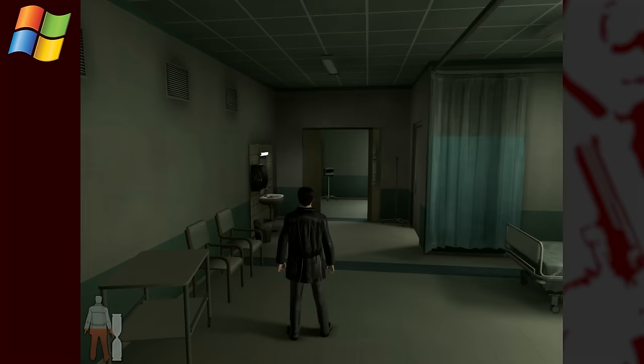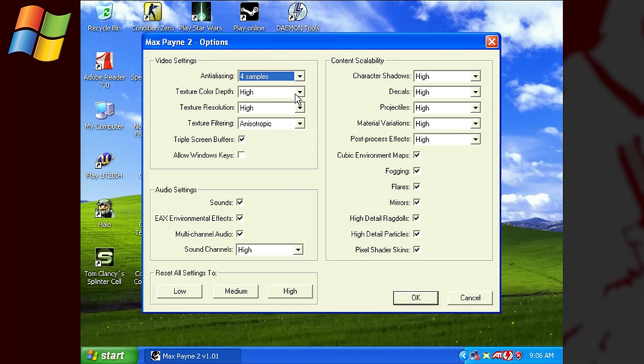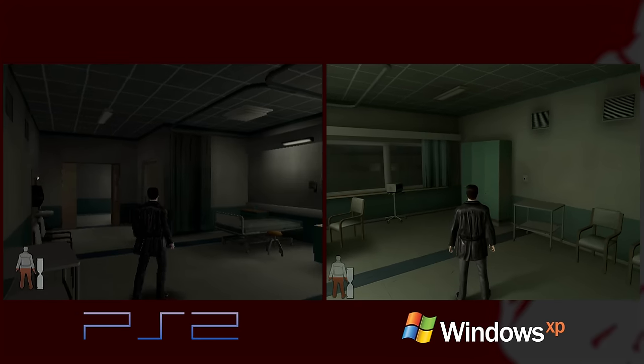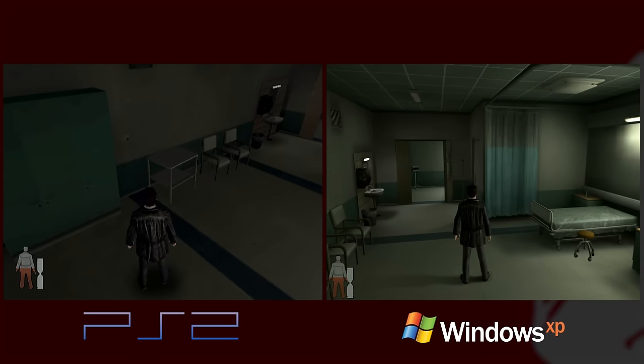I'm running the game at 1024×768, max settings, with 4x MSAA, and we'll talk more about the graphics later. But the first thing I was surprised to see is that they actually kept in the physics.